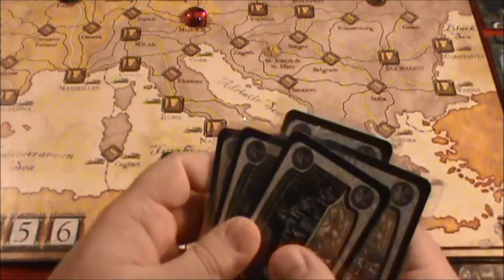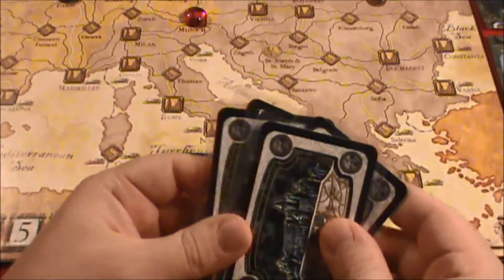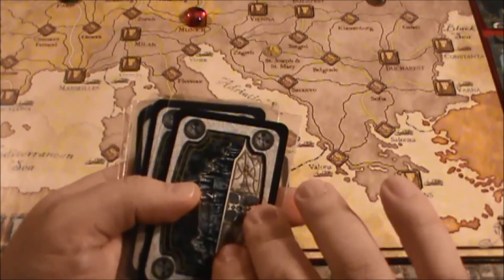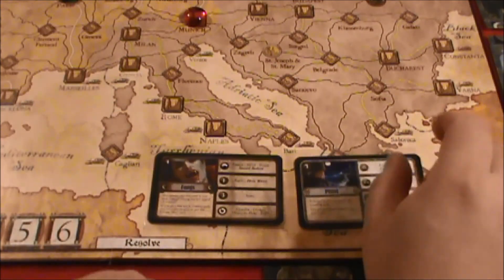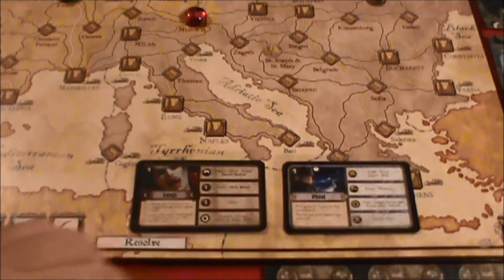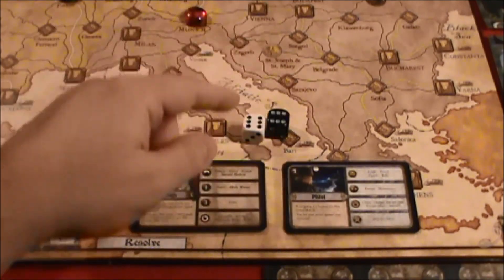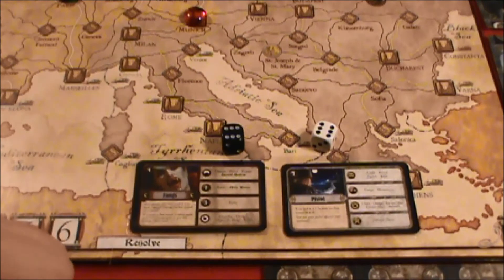That's just the way we're going to do it since we're playing this solo. So what did she do? She tried to use her pistol in combat against Dracula. So now what we need to do is roll the dice and take a look at the results.